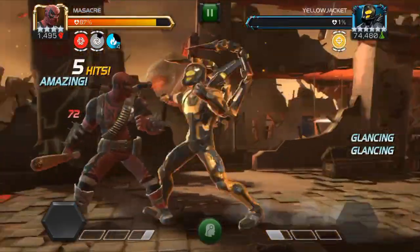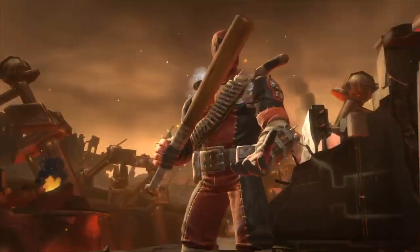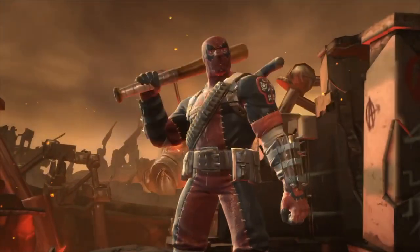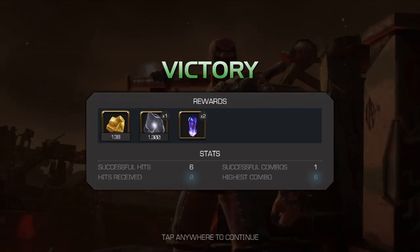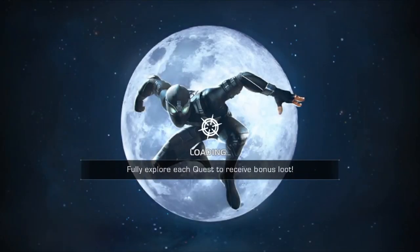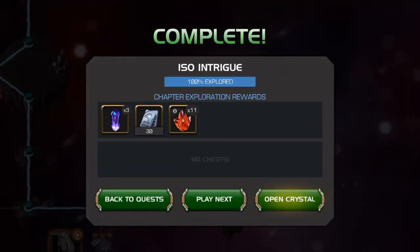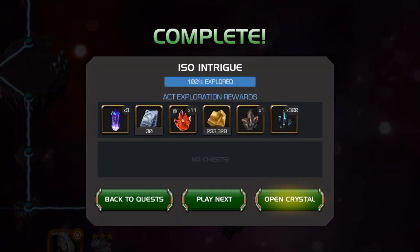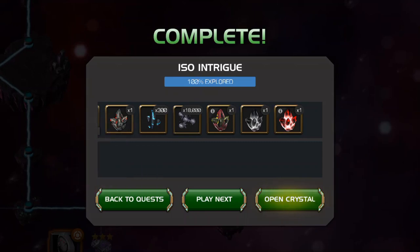All right, let's finish up this variant quest and do our opening. I can't believe I left that Yellow Jacket with one percent health left - I put my phone down because I thought I beat him. Anyway, that's it for Variant 2. Overall, a heck of a lot easier than Variant 1, so the rewards were a little bit more worth it this go around. I thought they were more clever with some of the nodes and some of the paths.